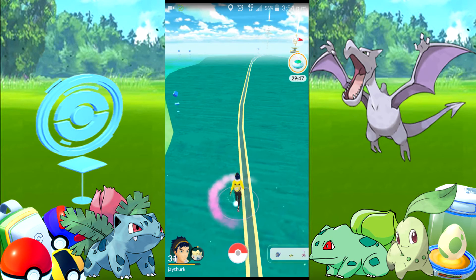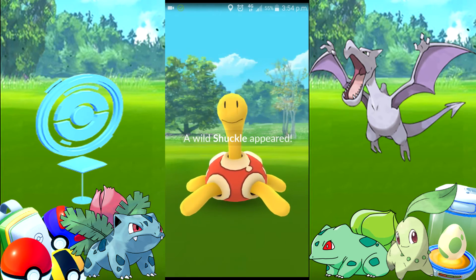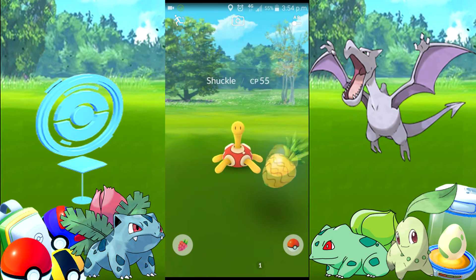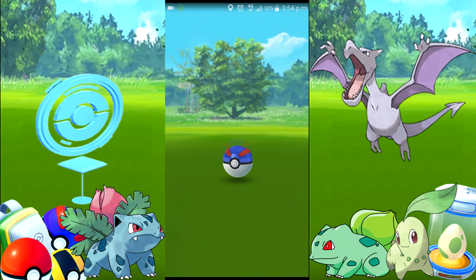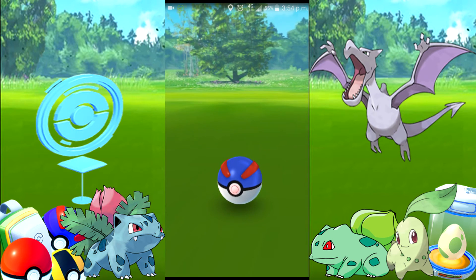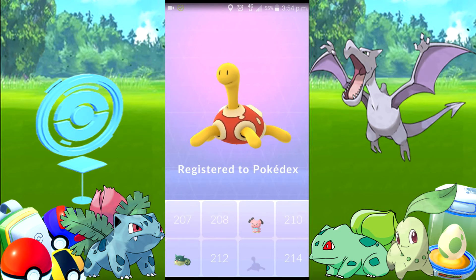We're coming up to a Pokestop so I might divert over there. There's one - my mate was right, they just randomly spawn without showing up on the nearby. Let's give it a Pinap Berry. I'm not exactly up to date on second gen - first gen was my prime when I was a kid, I had all the cards. By second gen I was sticking with first generation cards. It's in the Pokedex - that's a new entry!